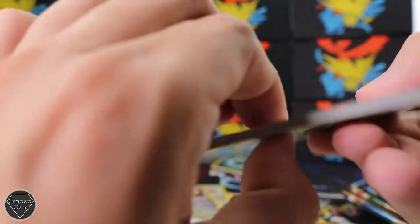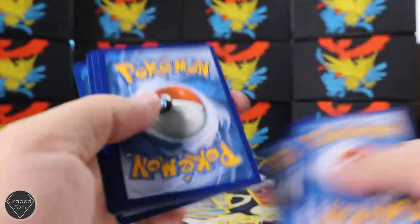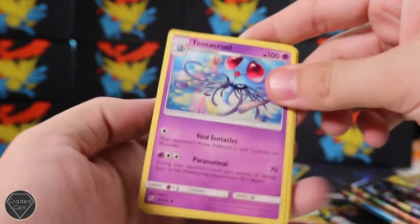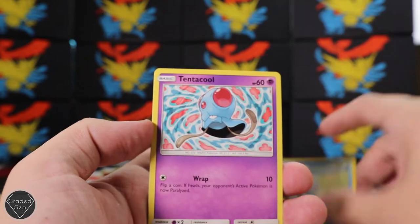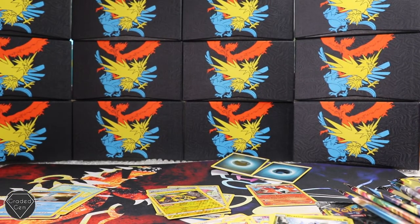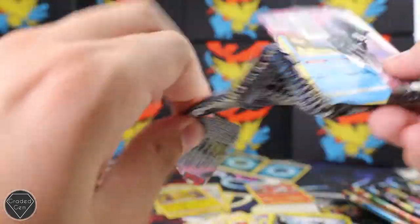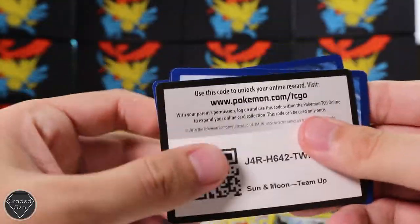This is a Team Up pack. Three from the back, get rid of the energy - I'm going to say Grass. Nope, Darkness again - I've failed that twice. We've got Tentacruel, Evelyn, Pupitar, a very Sleepy Squirtle, Tentacruel, Grimer, Pidgey - best Pokemon ever - Gogoat reverse, and a Lapras regular rare. And I'll punch the camera, just for effect, to make you guys feel the impact of that regular rare.